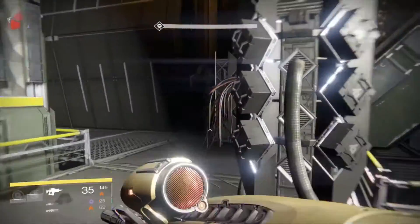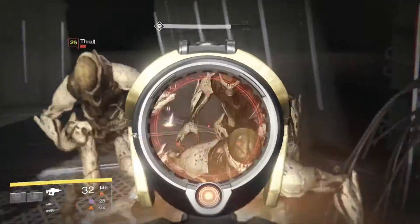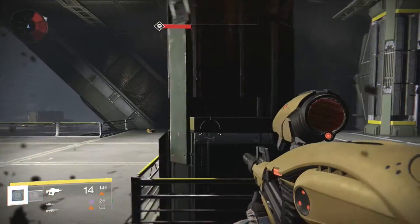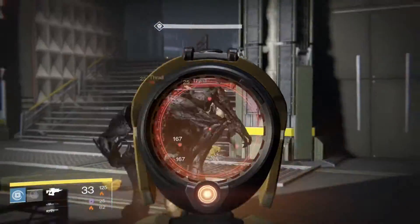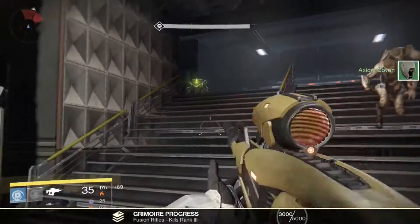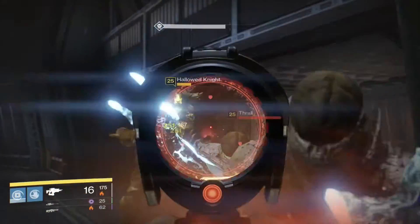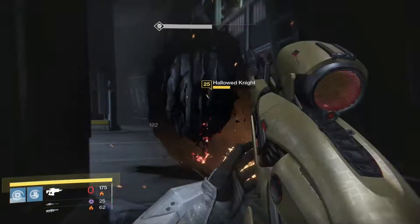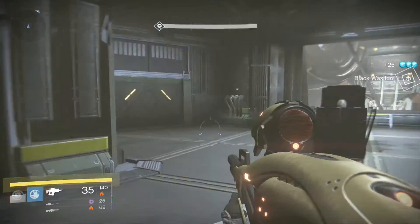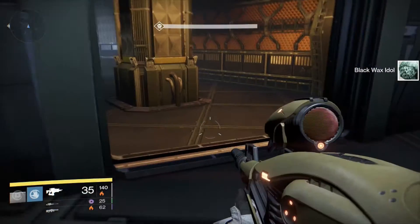That knight just disappeared completely — trying to avoid you, but that didn't work. I'm causing myself a little more trouble than I need to. They are really enjoying sending all these thralls. It's one of the things that's going to be really annoying about the raid on the moon — Crota's End — there's going to be a lot of thralls, and they're possibly the most annoying enemy in this game, with the exception of maybe the Minotaurs from the last raid.